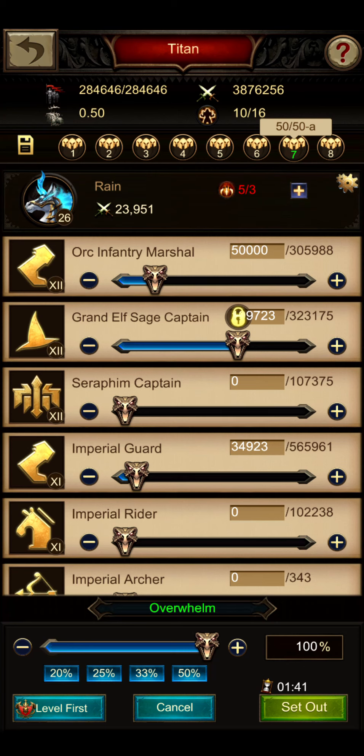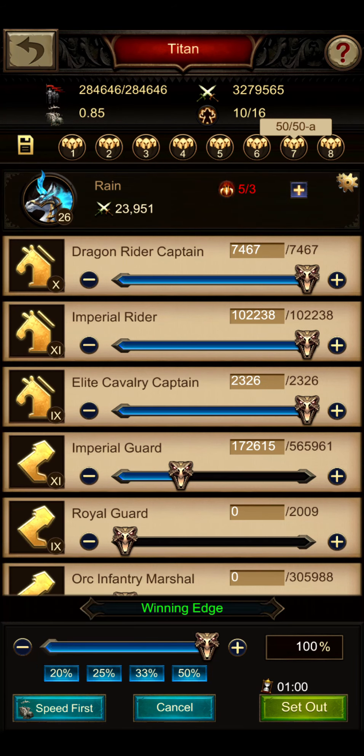By drawing too far, you reduce the amount of infantry that you want to send. You always want to send the minimum amount of infantry required by the preset your alliance has agreed on. This is the reason why I found the level first setting to be very inefficient.